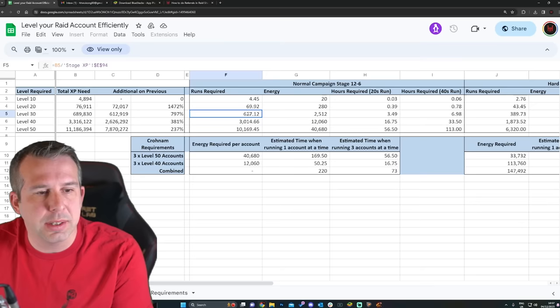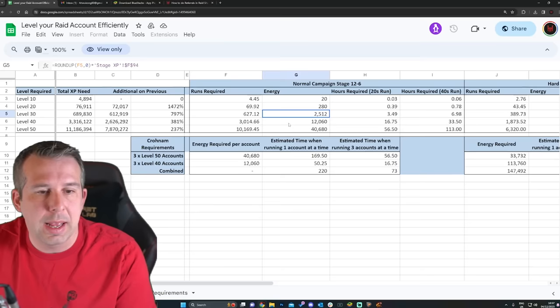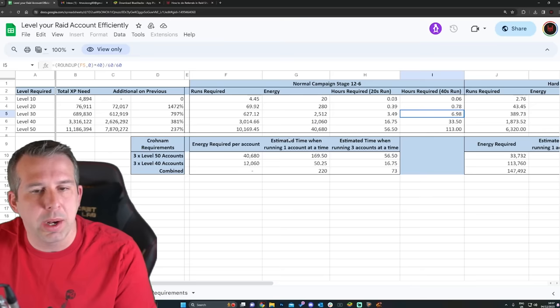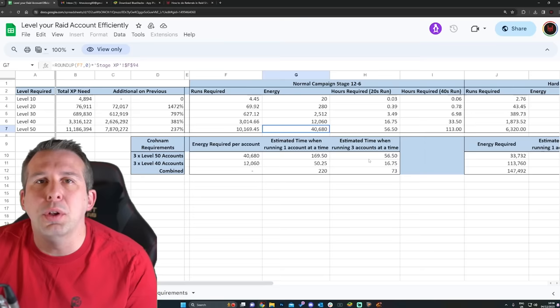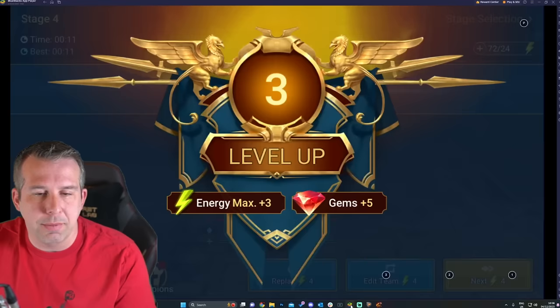Saf's sheet tells you where to farm. If you just want to be casual and do the bare minimum, farm campaign stage Normal 12-6 - that'll take about 600 runs to reach level 30, which is around 2,500 energy. He also tells you how many hours that would be depending on run speed. To get all the way to level 50 it's 10,000 runs, about 40,000 energy.